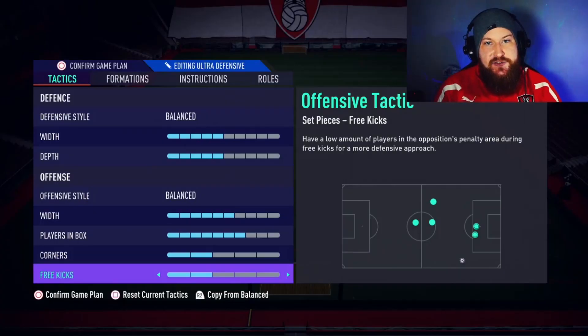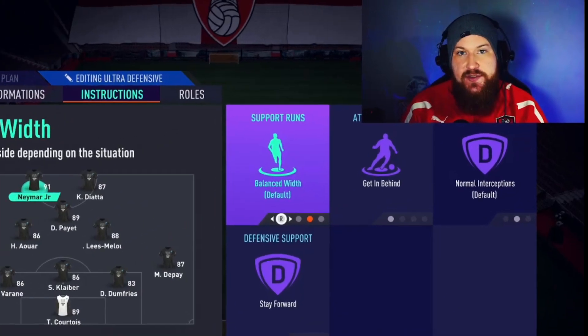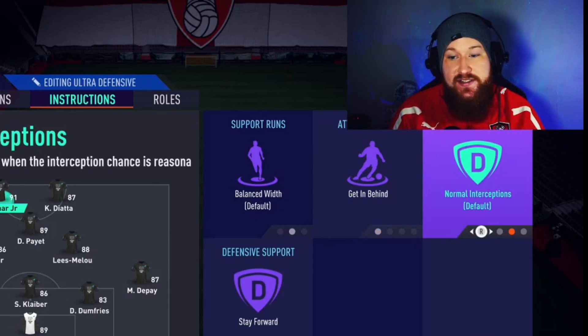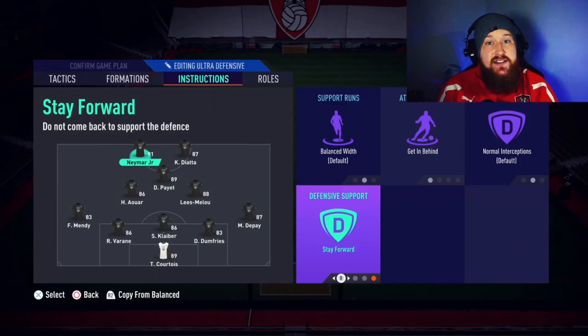Onto the player instructions — this is where the magic happens with this formation. We're going to start with the strikers. Both strikers want to be on balanced width, get in behind for attacking runs, normal interceptions and stay forward for the defensive support. The idea is that the strikers will always be on the halfway line, ready to receive a pass and start a quick counter attack.